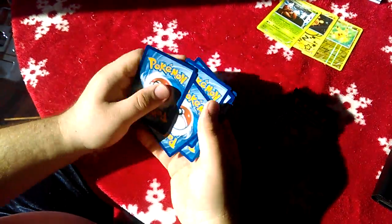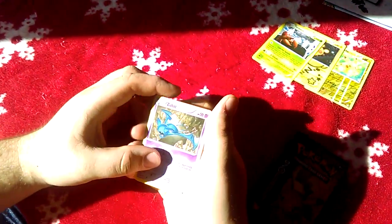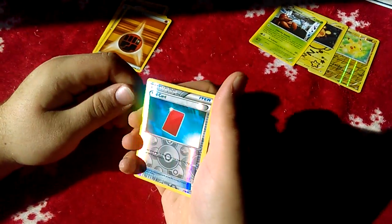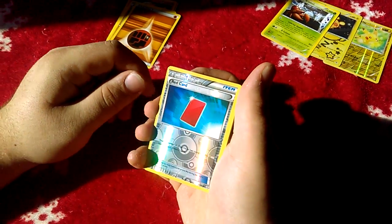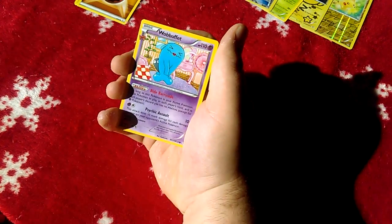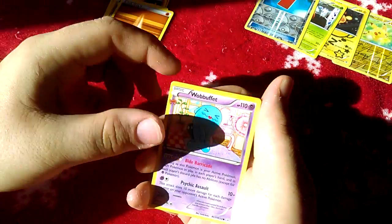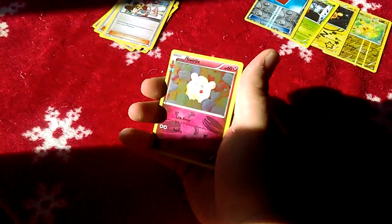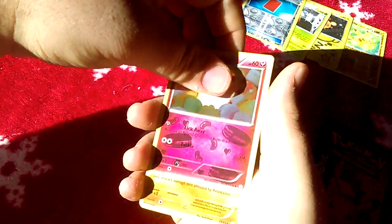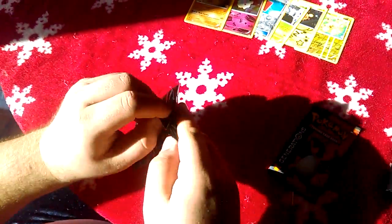Let's see if Venusaur can bring some glory — EX hype! We got another Zubat, a fighting energy, a reverse holo Red Card — your opponent shuffles their hand into their deck and draws four cards. We got a Wobbuffet. Can you tell me what gender that Wobbuffet is? Female — because of the lipstick. We got a Clemont, a Pokémon Center Lady, a Swirlix, and the rare is a Dugtrio. Pretty cool eyes on Pikachu but nothing significant — no luck this pack either.